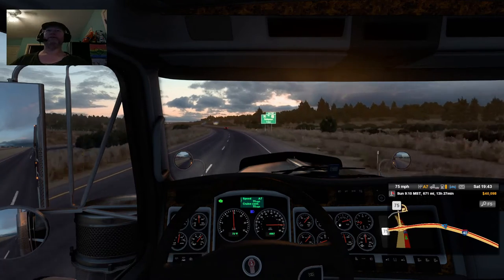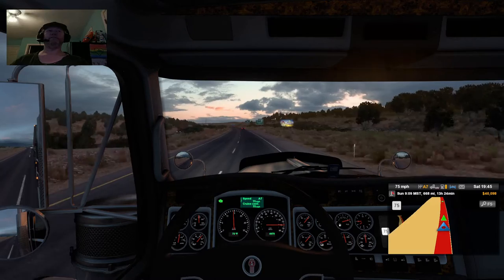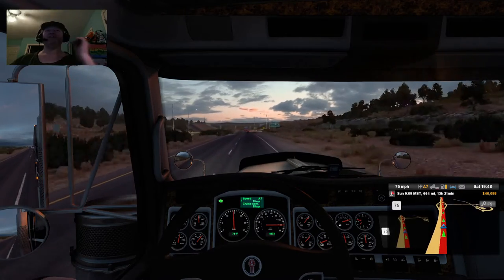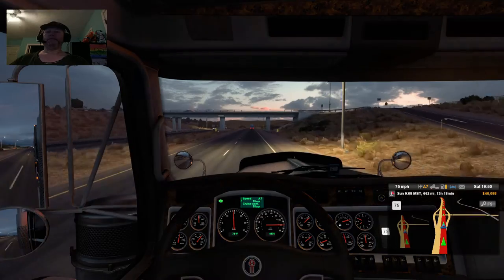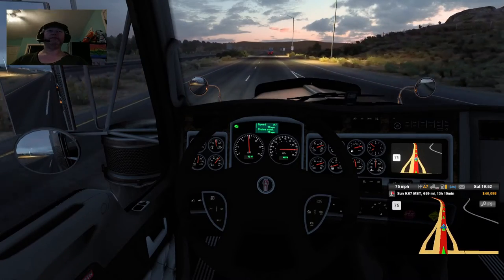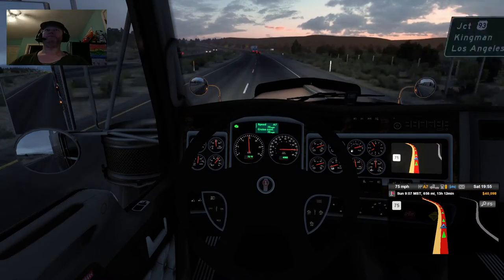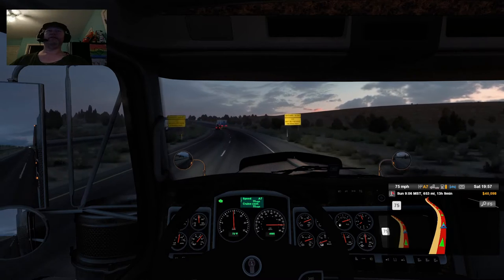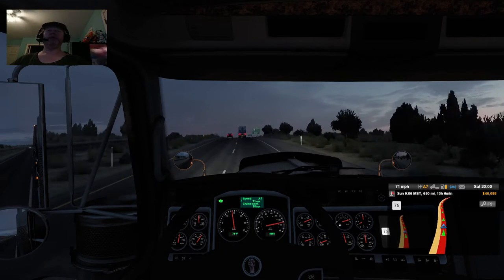Whenever I set my brights on it gives me that little blue indicator. Some trucks put that information where the steering wheel blocks it and I never could understand why, because it's kind of important to know if your brakes are on. I wish there was an indicator that told me what level my jake brakes were set at — I can't even see a control stick that tells you. Some trucks in this game, if you adjust the jake brake settings, it'll show the knob moving.